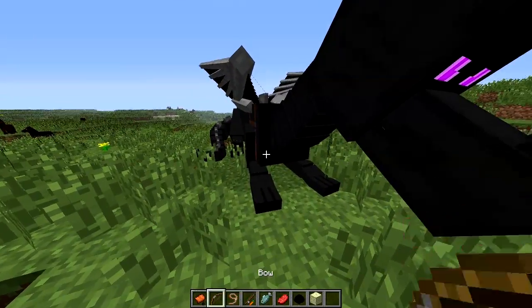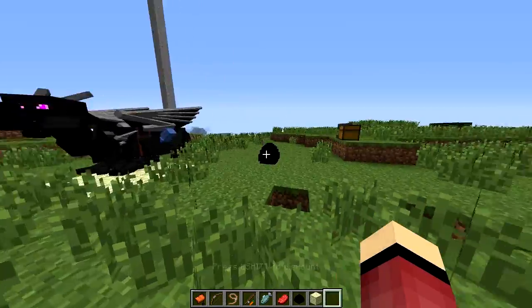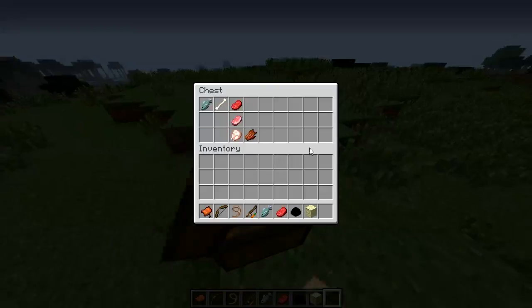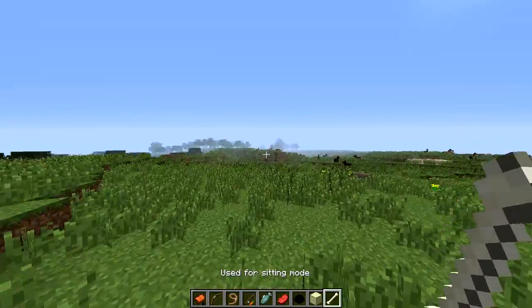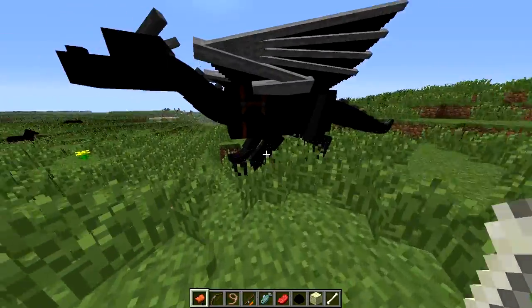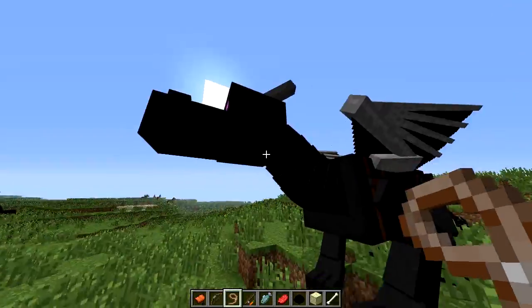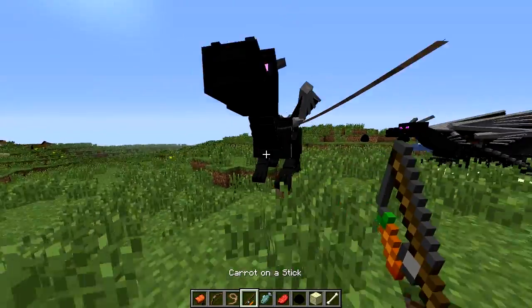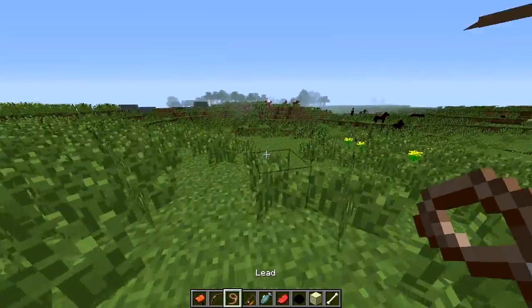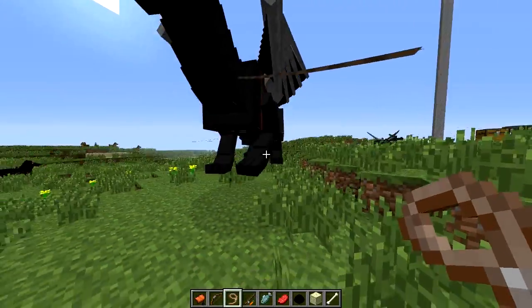If you want your dragons to follow you around rather than flying them, you can get a lead and attach it to them and they will follow you with the lead. That's pretty useful if you want to be discreet about your dragon.